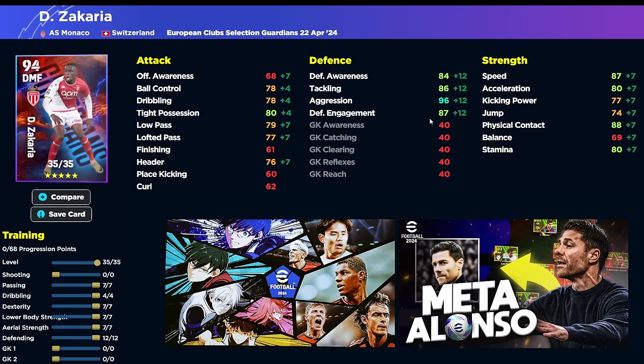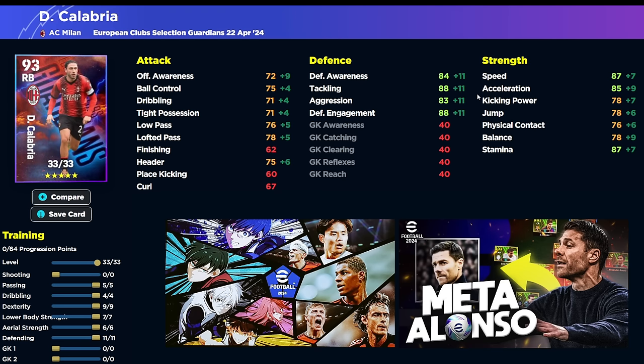We have Zakaria as well — a very interesting choice with huge aggression, huge speed, brilliant acceleration, and physical contact for a DMF. You can go two ways with this guy. His defensive prowess is going to be huge when he's winning the ball back. If you do not have Rijkaard or Vieira, this guy is the next best thing currently as a guardian or DMF that can just win you the ball back. A very, very nice card. And then rounding it off, we have AC Milan's right back, who is going to be overshadowed by Philip Lam of course, but a very decent card as well.